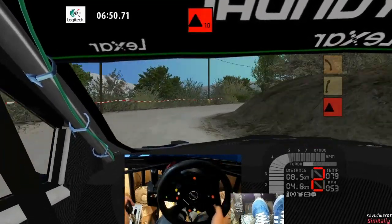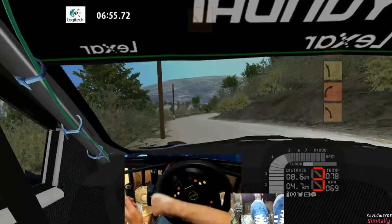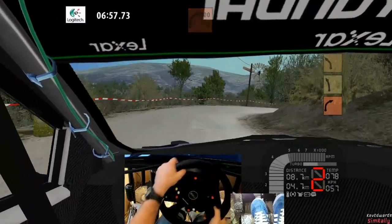Caution, four right plus, tightens very badly 70. Three left, unseen, hint and. Flat two right, tightens 100.